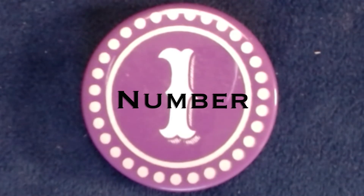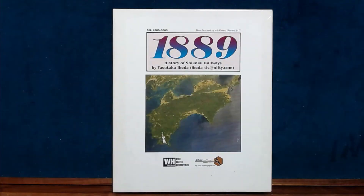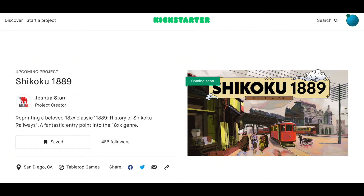Number one: 1889. Up until recently, this game has only been available in print-to-play versions or handmade copies from Deep Thought Games, All Aboard Games, or Golden Spike Games. But there is a Kickstarter coming out — Josh Starr and Grand Trunk Games will be kickstarting a mass-produced copy. The campaign starts December 11th, 2021. I have placed a link to the preview page in the show notes.